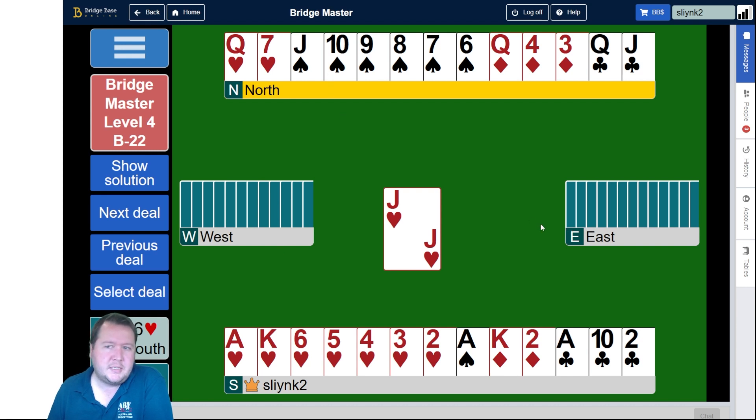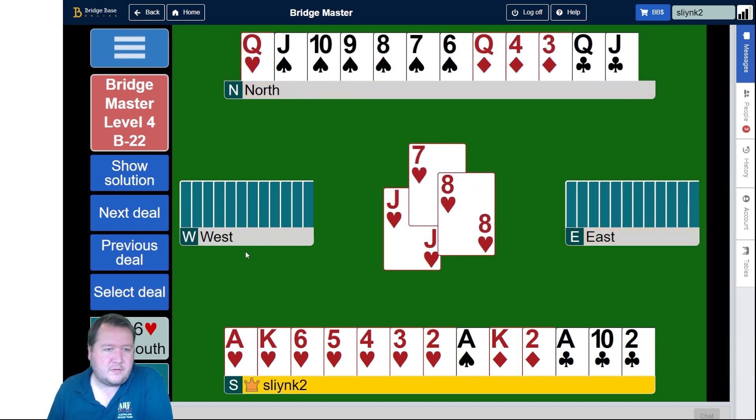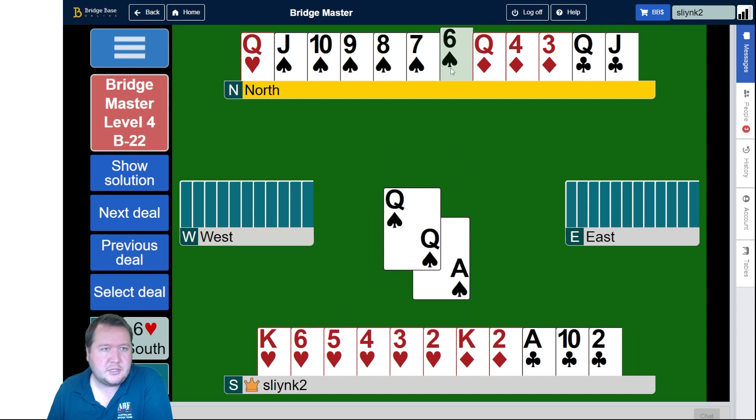Spades are pretty tempting to try and set up. West has five-five in the minors, so they've only got three major suit cards. I think I want to cash the ace and see if I catch an honor.